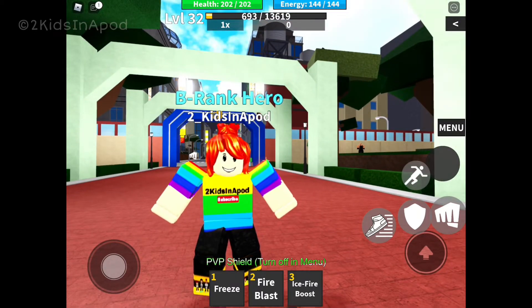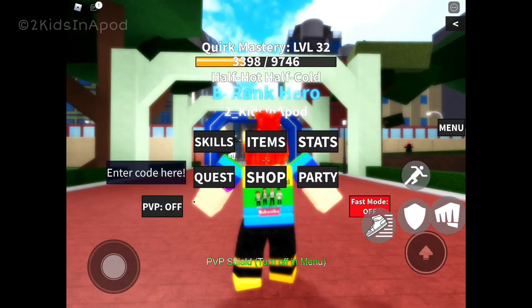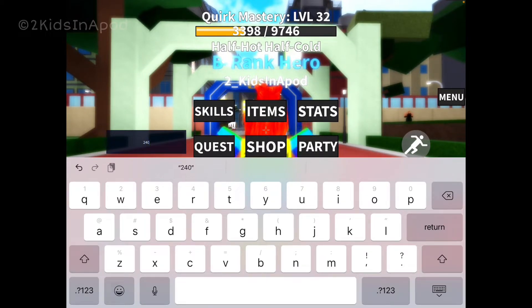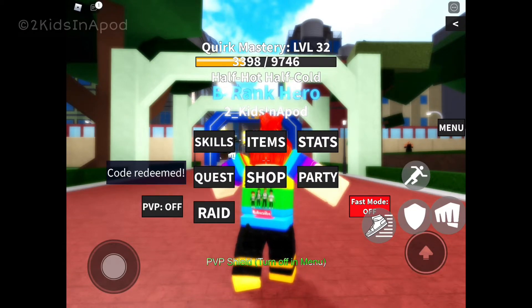To redeem the code, all you have to do is click the menu icon on the right middle corner of your screen and click 'Enter Code Here'. The newest code is 240 — small letter k, capital letters A, C, O, D, E. Go ahead, hit redeem, and that should give us five free spins.